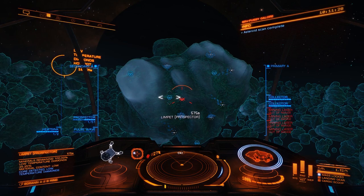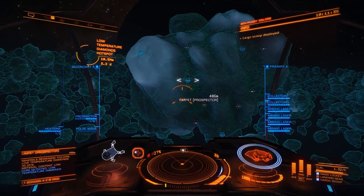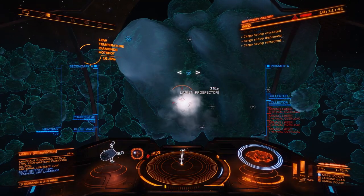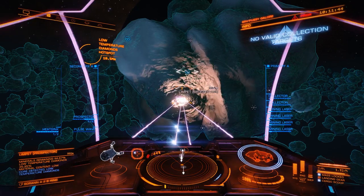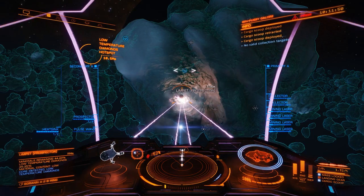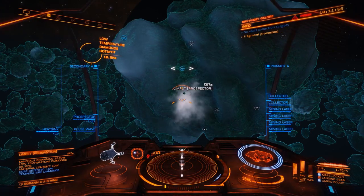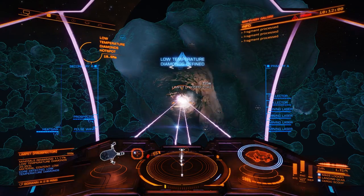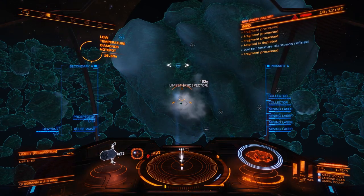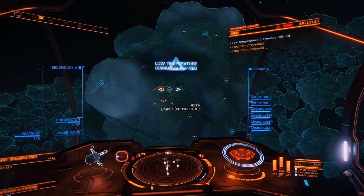So we're going to mine it first with lasers — just mine that surface. Four mining lasers is actually a little bit too much for this, but they are only 1D and it should actually get exhausted quite quickly. This is the Asp Explorer that I bought with my normal surface mining money.